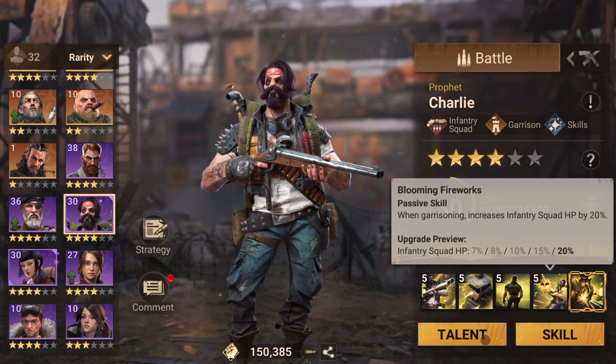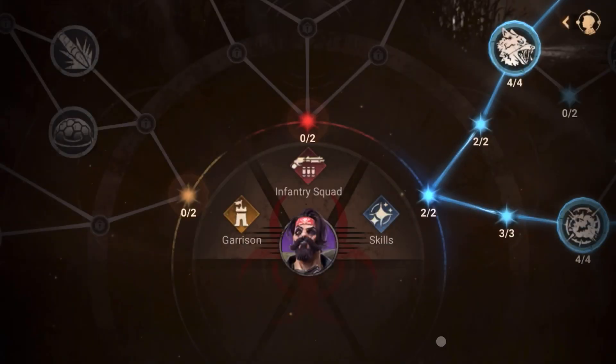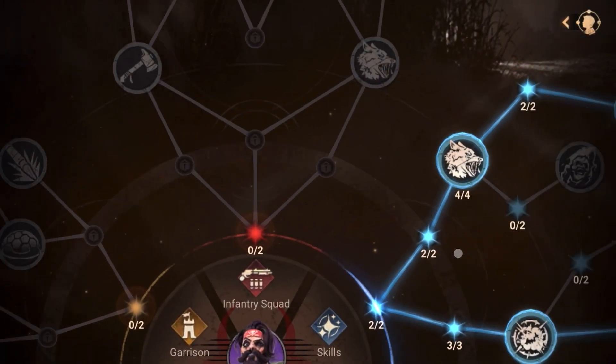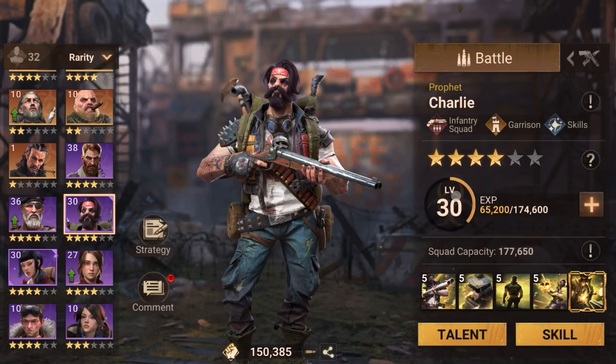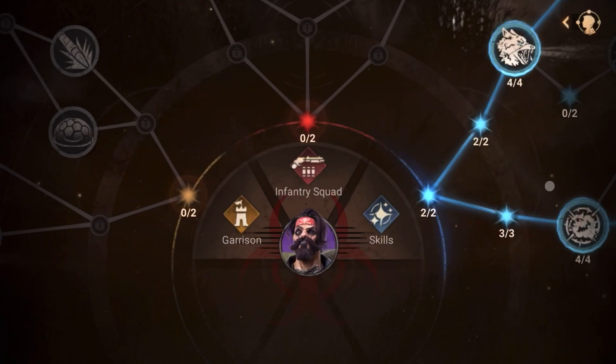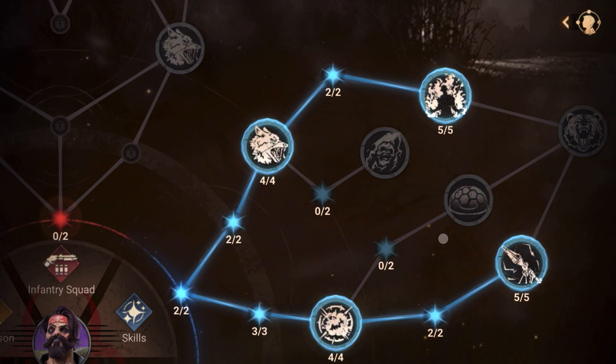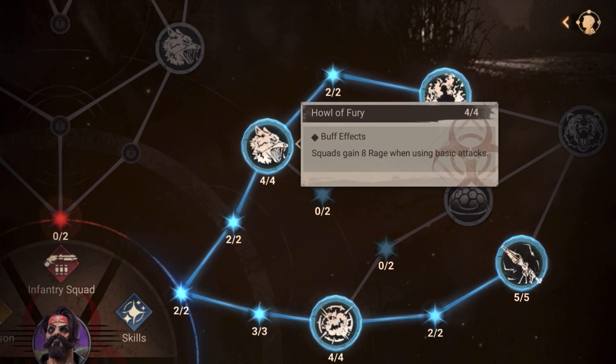Charlie's talent tree has infantry, garrison, and skill branches. I have him at level 30 with 30 more points to go. For the skill tree — most of the time you'll see people going for the skill tree because you get extra rage. The skill tree is one of those trees that gives you extra rage.